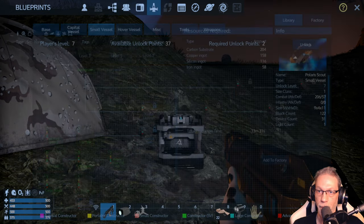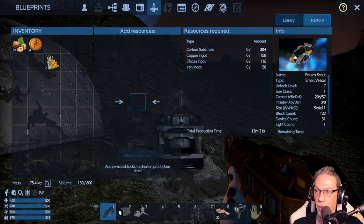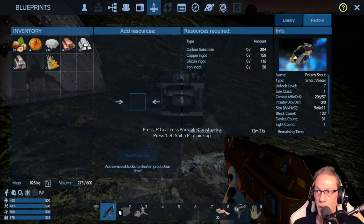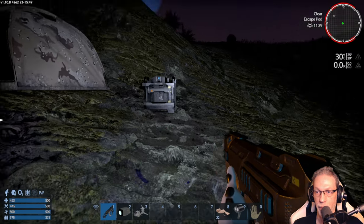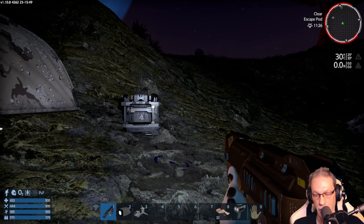Where's the fuel tank? Yes — it takes 30 and a half minutes. Add to factory. It requires iron, silicon, copper, and a lot of carbon. Let's see how far we get with all these resources. Carbon substrate 204 — we have enough. Iron is at 58, we have 56. Silicon 116 — need a few more. 158 copper — a little bit more iron, then copper and silicon is what we need. The knight — night — comes down. We need some iron, silicon, and copper. Let's check the map to find the next deposits.